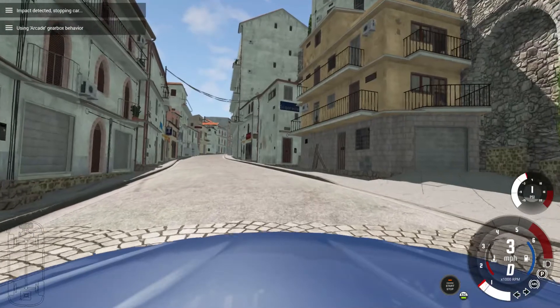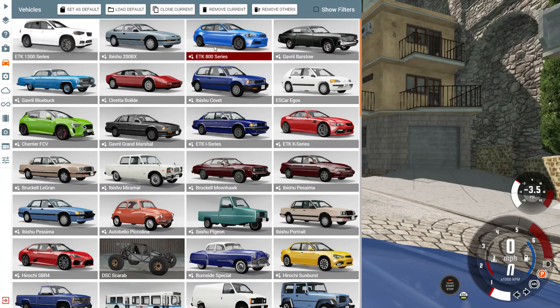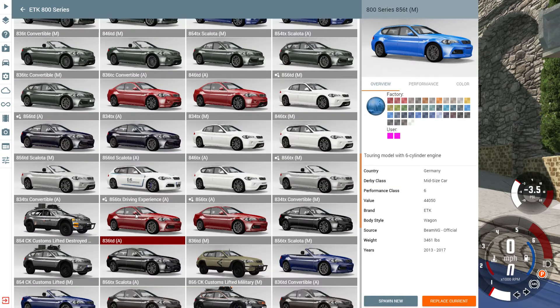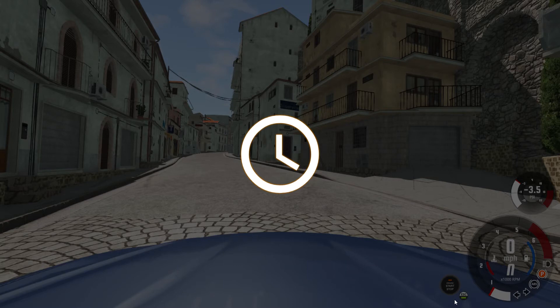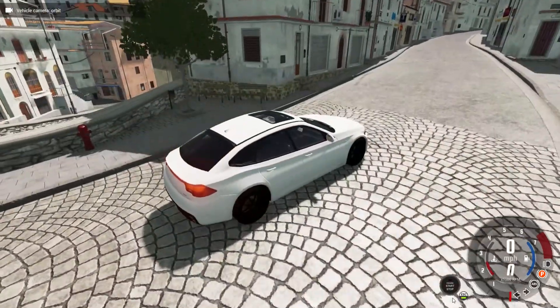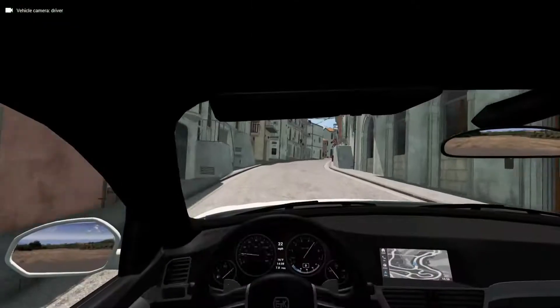If you go to the ETK 800 there are convertibles and a bunch of other ones — I'd call them hatchbacks I guess. If you look at them for a minute you can tell they kind of look like Mustangs. The Mustang convertible is pretty cool. So we're here in the liftback version of this car — I like these cars, they're pretty nice.